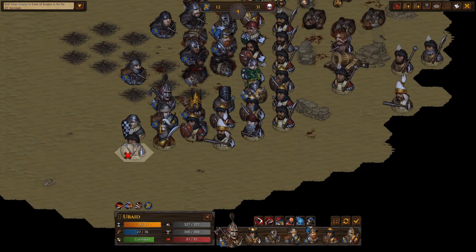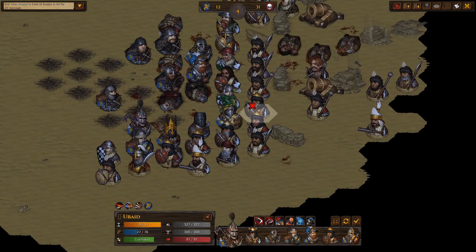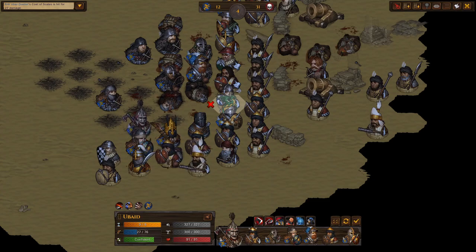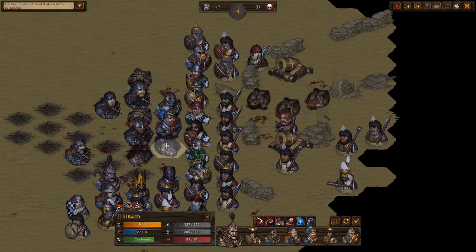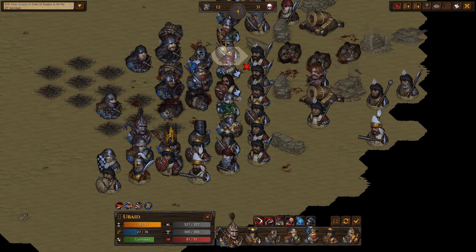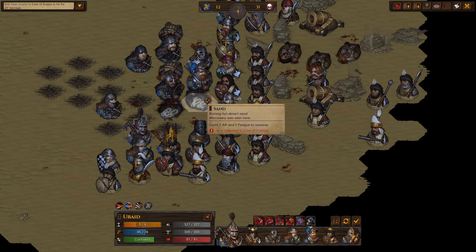I don't need to kill these guys because they're just going to sit on a mammoth forever. The dudes I need to kill are the ones that aren't just locked on the mammoth — if he can only hit the mammoth, I don't care. I need to kill the guys that are actually hitting people who will end up dying.